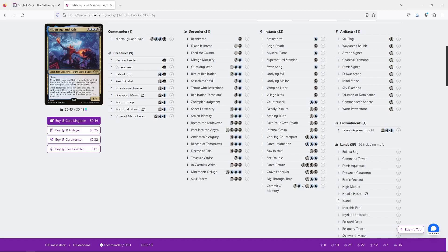Target opponent loses life equal to the exiled card's mana value. And if it's an instant or sorcery card, you may cast it without paying its mana cost. So how Hidetsugu and Kairi are used is very, very close to the blue-black ninja deck, where you're playing off the top of your deck. You want to put really high CMC cards on top of your deck, and then the main payoff for Hidetsugu and Kairi is when they die.